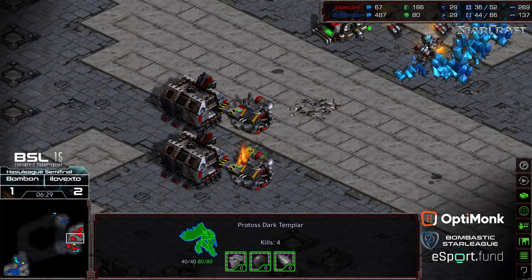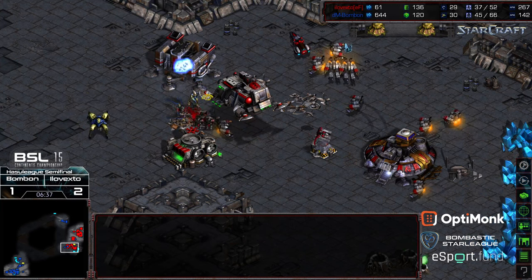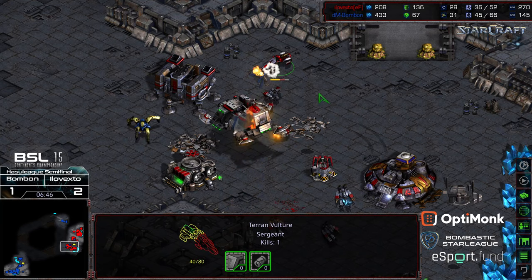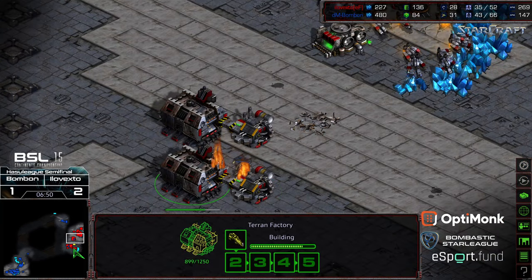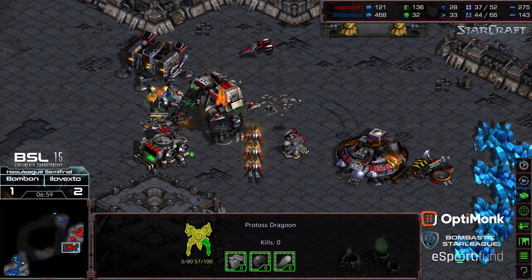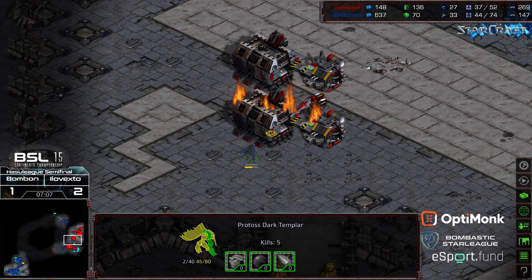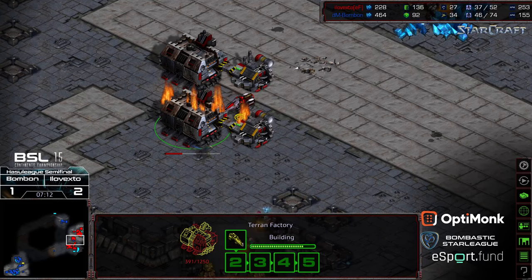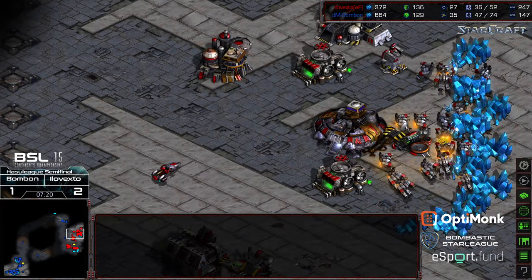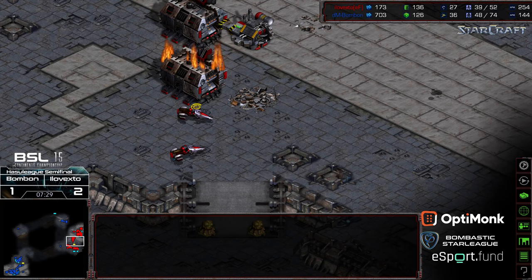This dark templar still wailing away at what it can. BonBon trying to break up the front door, able to take that out, and now he just might have more troops to deal damage. At the very least he's going to be able to cut into the SCV count. Dark templar being taken out left and right. This one's working on the factory as well. A dragoon trying to focus fire down that vulture. Comm sat not quite able to take this dark templar out. The dark templar has a lot of work to do but significant amounts of damage done.